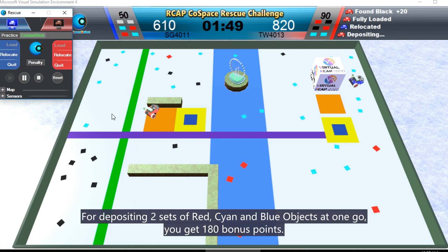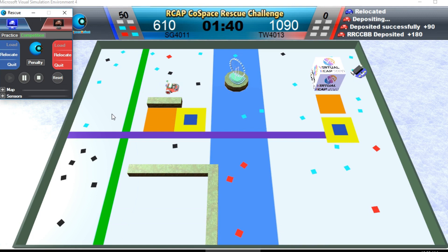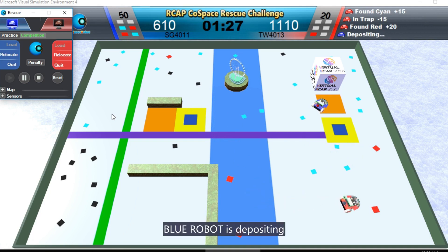For depositing two sets of red, cyan, and blue objects at one go, you get 180 points. Red Robot is leading. Blue Robot is depositing.